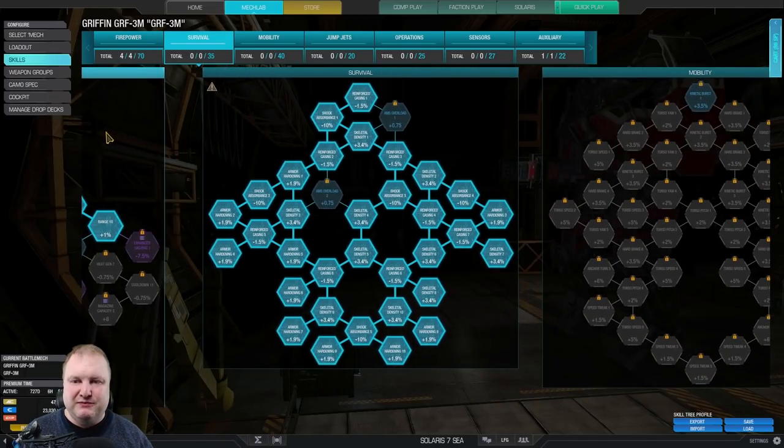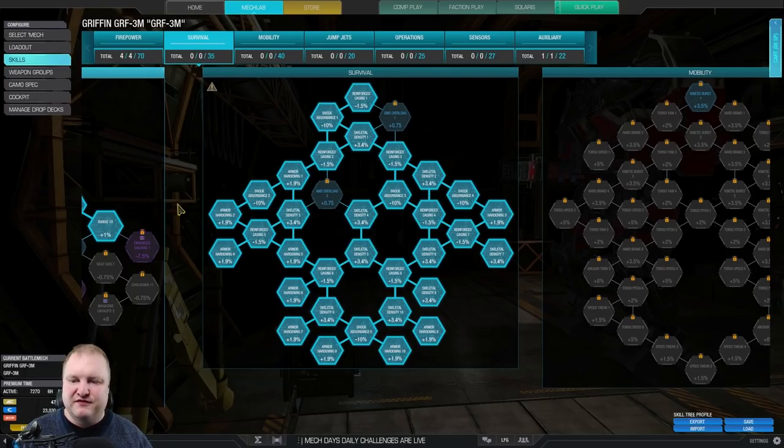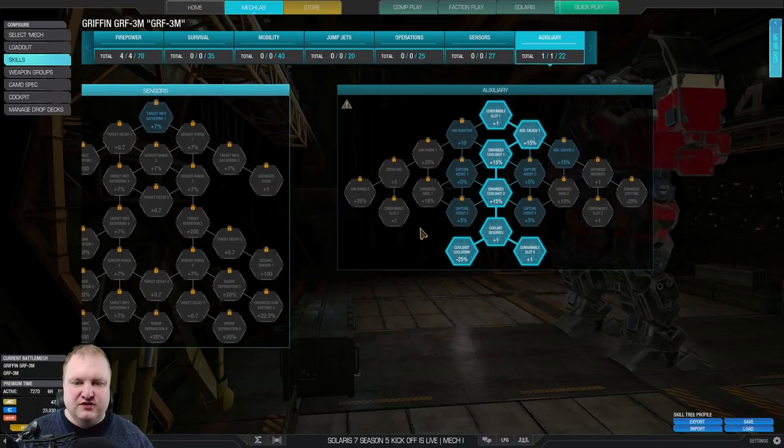What you also definitely want for this build — since this is not a Griffin 2N, you do not have the power of ECM — is the full survival tree: full armor and full structure to make use of that juicy extra structure. We go nothing into operations, nothing needed there, nothing in sensors. We just go auxiliary with double cool shot and cool shot Kudon. That's the build for today. Let's take this thing to the dropship and see how it performs.